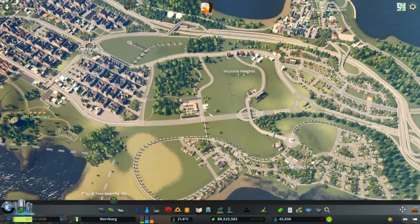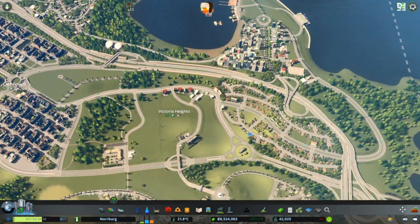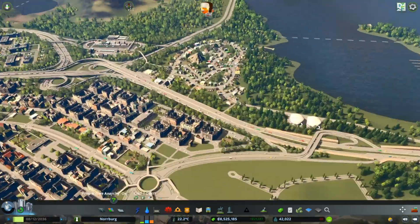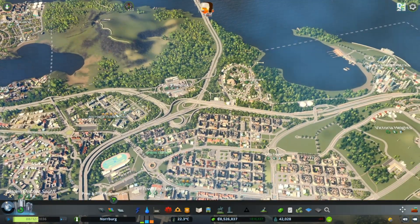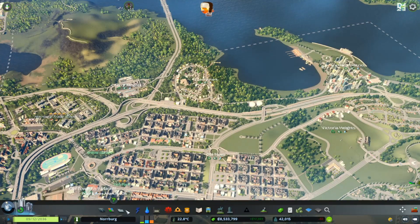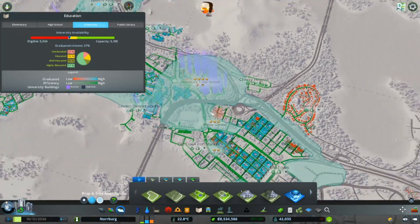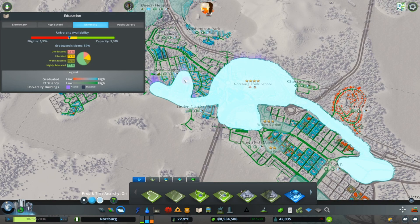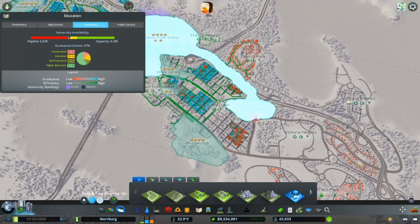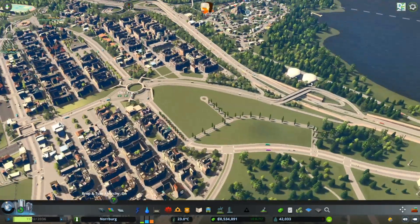We've had some issues. In our trade school, we need more attractiveness and we want more students - we have students for 4,800. We also got some new buildings. In Norbert Trade School we had a small district, and I want to build something for the old town here that I didn't know what to build before.